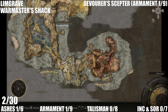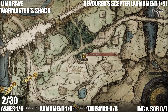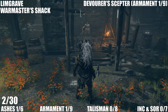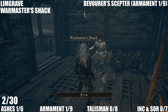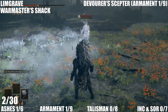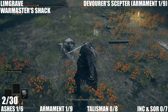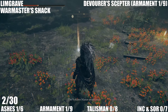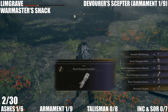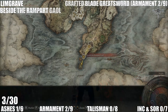Next up, we're still in Limgrave going to the Stormhill Shack area — this one's for the Devourer's Scepter. Stormhill Shack is just to the right of that area, it's one you'll get on the way to Margit. You need to kill the merchant here to get his armor and his weapon. You'll also get his bell bearing so you can buy the stuff he has from the Twin Maiden Husks at the Round Table. The legendary item is the Devourer's Scepter — that's the first armament.